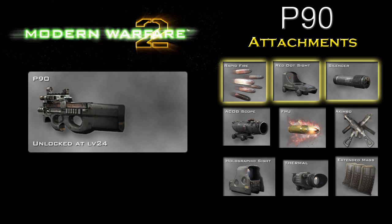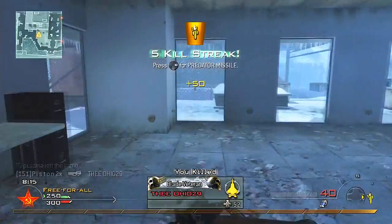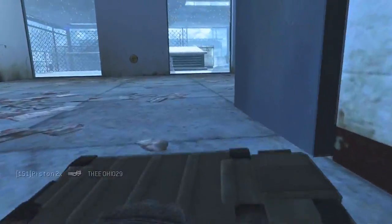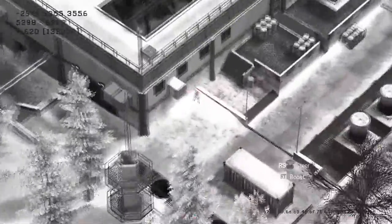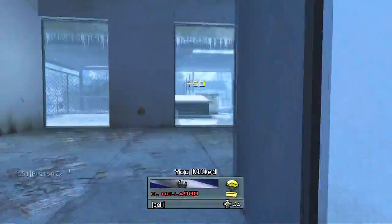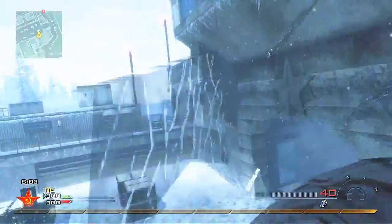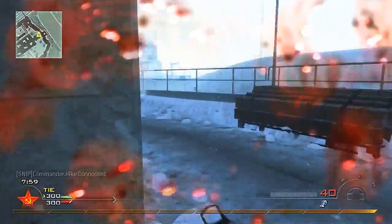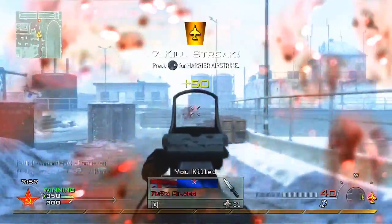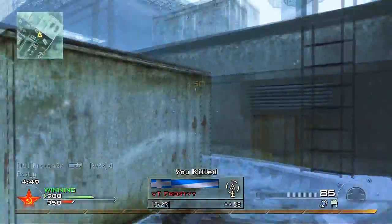Going over to Modern Warfare 2, the P90 was unlocked at level 24. It had 9 attachments, with Rapid Fire, the Red Dot, and Silencer all being very popular. Since SMGs were outclassed by assault rifles, with the exception of the UMP, the P90 was less popular than it was in Call of Duty 4. The P90 took 3-4 shots to kill with Stopping Power, and with its high rate of fire and Steady Aim perk equipped, it was a deadly gun to hipfire with. It was a very good weapon, but it got overshadowed by the deadly power of the UMP-45 submachine gun.